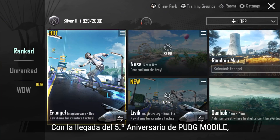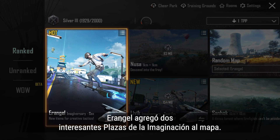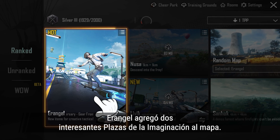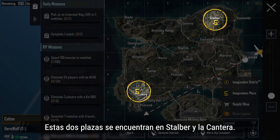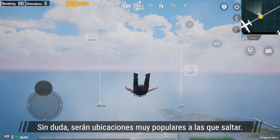With the arrival of PUBG Mobile's fifth anniversary, Erangel has added two attention-grabbing Imagination Plazas to the map. They're really noticeable on the mini-map. The two Imagination Plazas are located at Stabler and the Quarry, and they'll be hotly contested jump locations for this version.